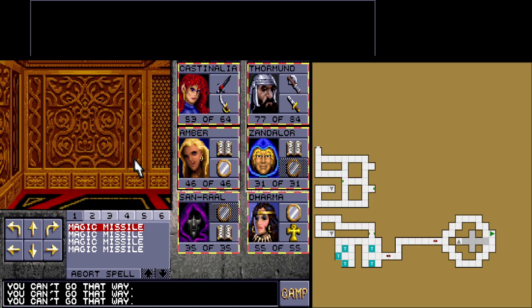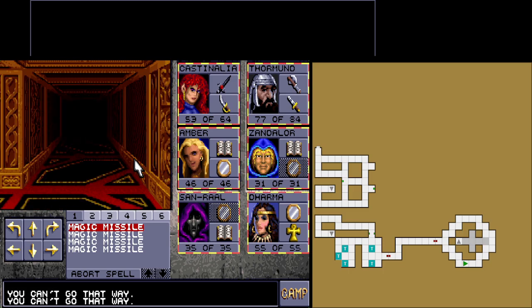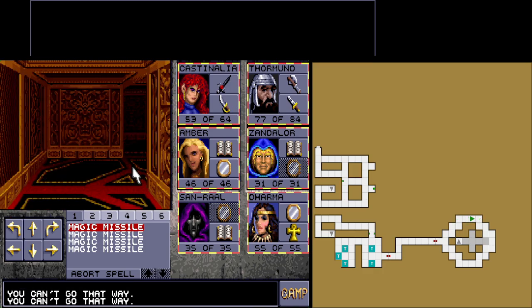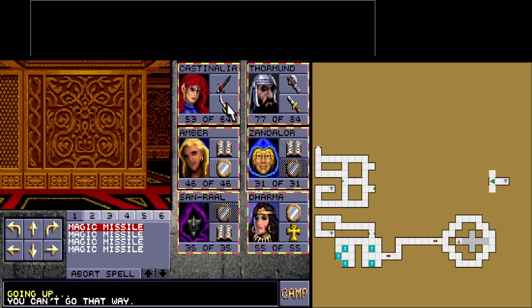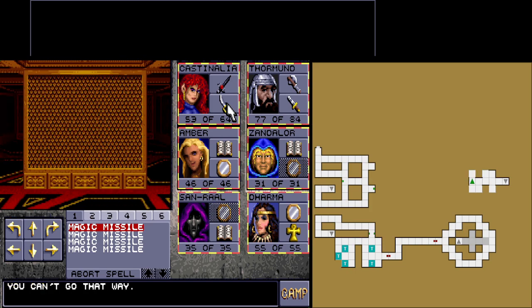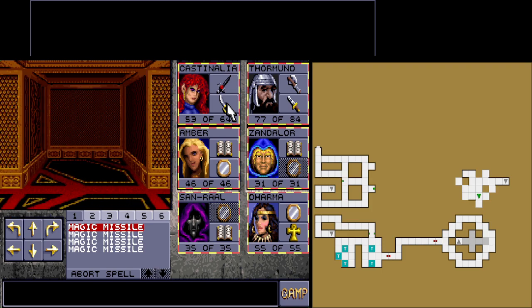Let's make a thorough search of this area because there might be secrets here. No secrets. We already did it on this side. Let's keep on moving this way. Something happened — something happened again. Things are happening here. The walls are ever changing.